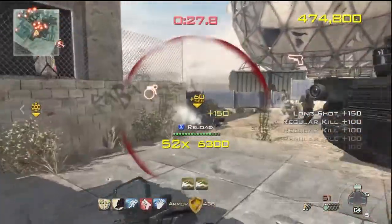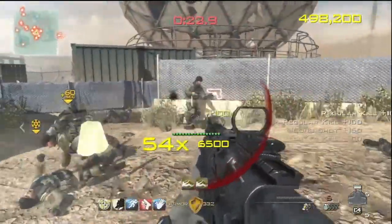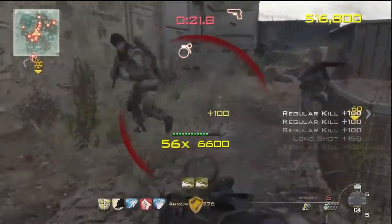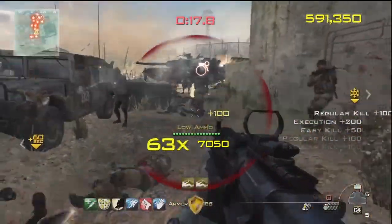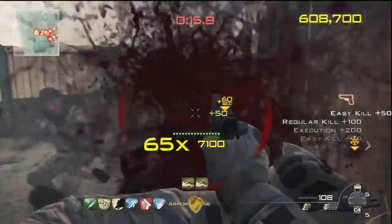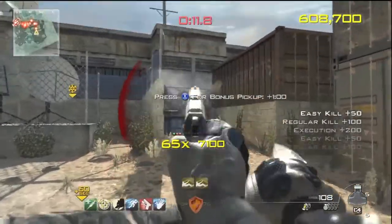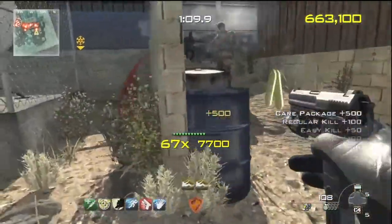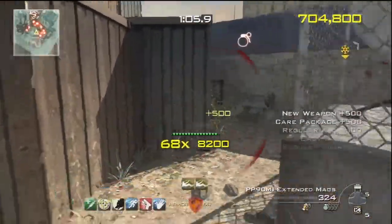What I mean by multiplier is you see it say 52 times, 6,300-ish right there. You want to continuously attack the enemy — attack, attack, attack. This is fun for people who like to rush around; I love rushing. Pretty much you want to make that number on the left as high as humanly possible. The number on the right is important, but the left is even more so because that's the multiplier.